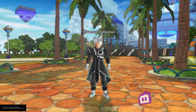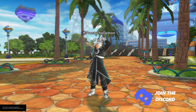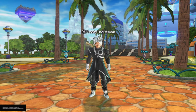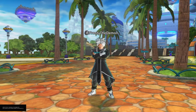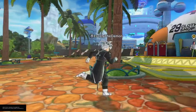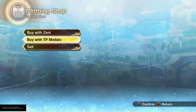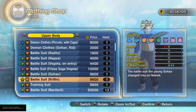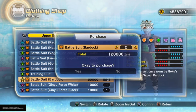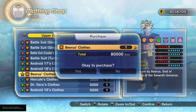The next items you want to make the best QQ bangs are certain clothes. Specifically, you want the Battle Suit Bardock top and the Beerus outfit top. To get them, go to the clothing store and you can buy with Zeni or TP, it doesn't matter. Sort by upper body, go all the way down until you see the level 5 Battle Suit Bardock, buy as many as you want, and then find the Beerus clothes and buy however many you want.